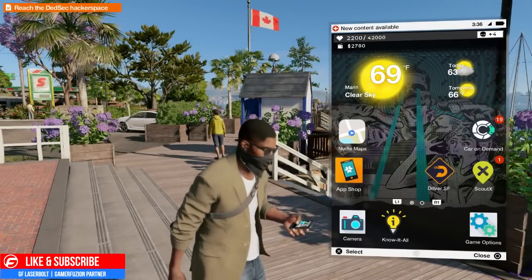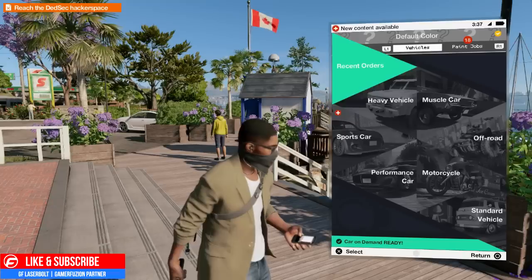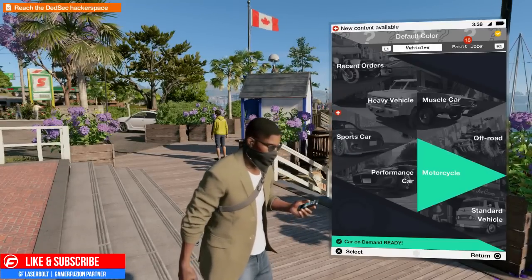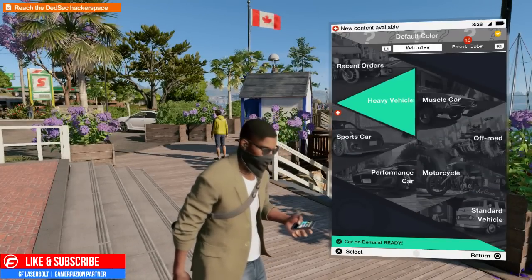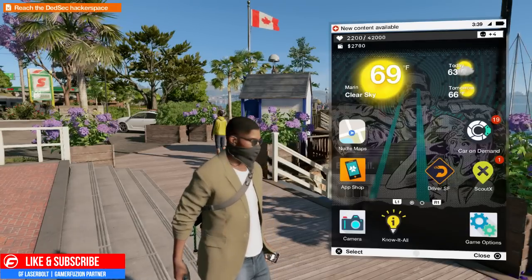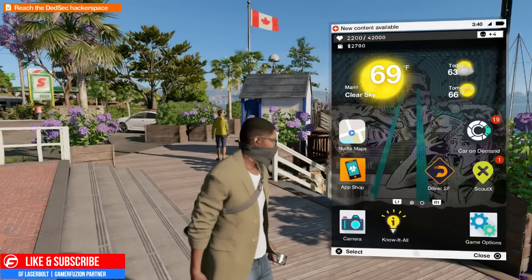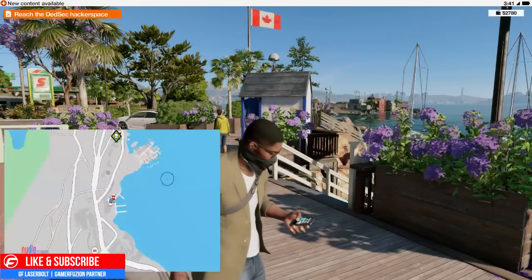Car on Demand gives you the ability to request a car right away. All the cars are listed right there. The only thing you're not able to purchase at the current moment is something like a bus — you could steal one if you want — but in order to have a car on demand you have to purchase one. So I'm going to show you guys how to do that.